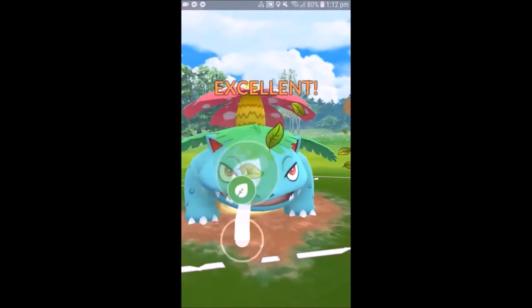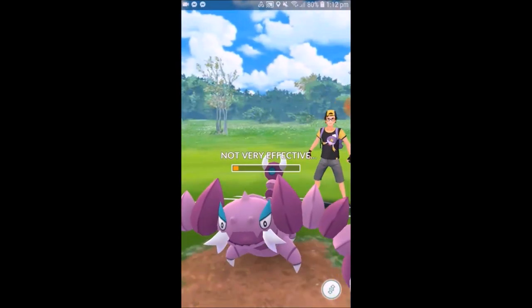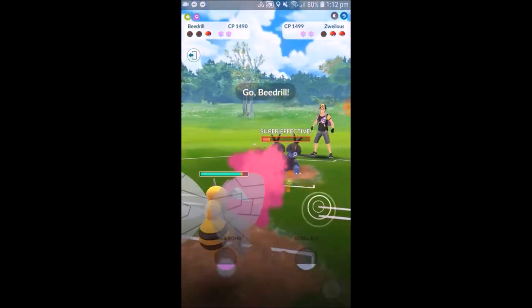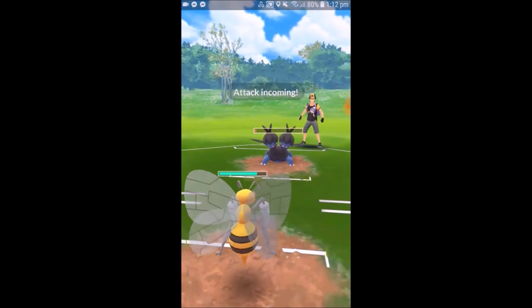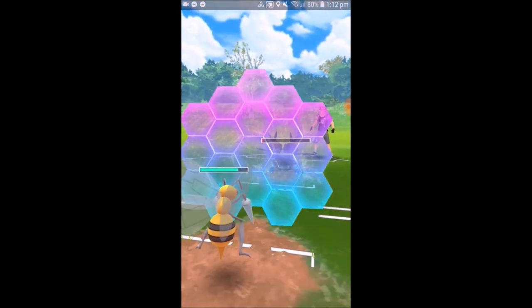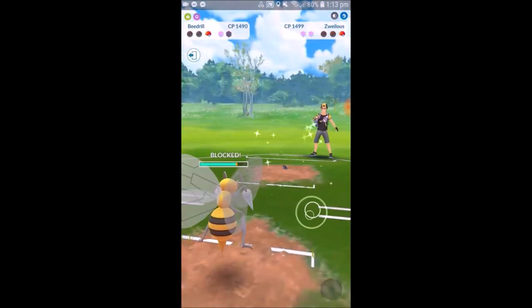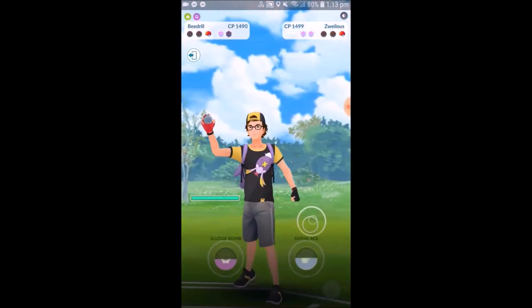We also have Legacy Bug Bite Beedrill in the back. I should mention that in this video we're going to be using unique picks in the cup — we're not going to use Beedrill again for the first five battles at least. The sixth one is a little bit different, but for the first five battles we're using completely unique picks, so we're going to see all sorts of stuff that is in the Catacomb Cup.